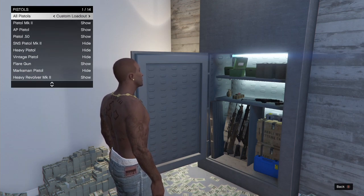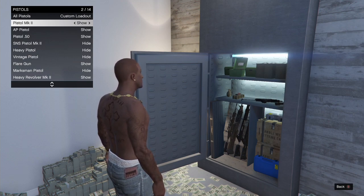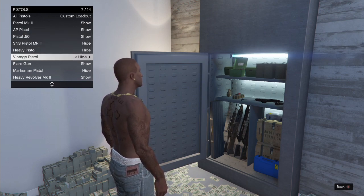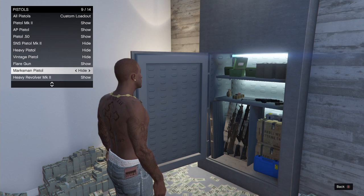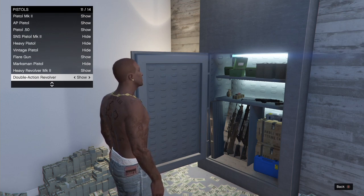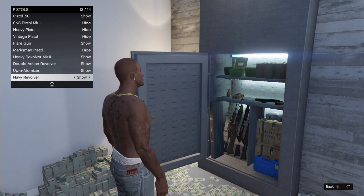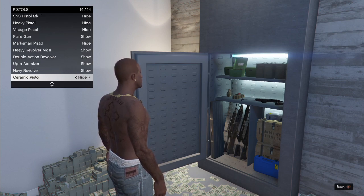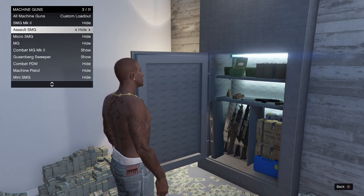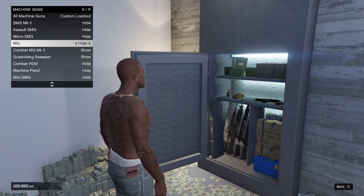Moving down to pistols — the ones I show on my weapon wheel are the Pistol Mark II, AP Pistol, Pistol .50, Flare Gun, Heavy Revolver Mark II, Double Action Revolver, Up-n-Atomizer, and Navy Revolver. Out of all of these, I definitely recommend the AP Pistol and Heavy Revolver Mark II as the top two. The machine pistol can be decent for lower-level players and it is a DLC weapon you can buy straight away. Moving on to machine guns: I show the Combat MG Mark II, the Gusenberg Sweeper, and the Unholy Hellbringer.